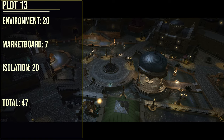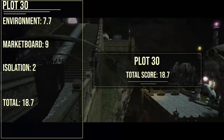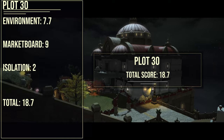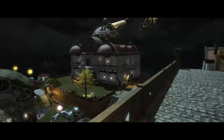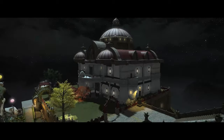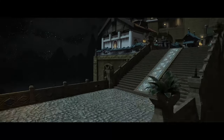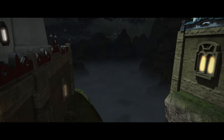Now it's time to talk about our last large, plot 30. The environment score is a 6, market board is a 9, and isolation is a 2, leading to a final score of 17. Let's get into why. In terms of the environment, I definitely love the view of the mountains here — you get a fantastic view looking outwards. When going up to the market board, you get some of these castle windows, which is super cool, and you can see giant treetops at the bottom.